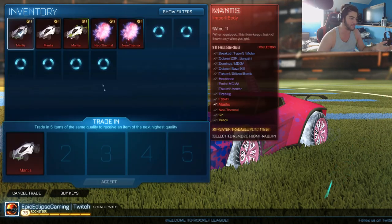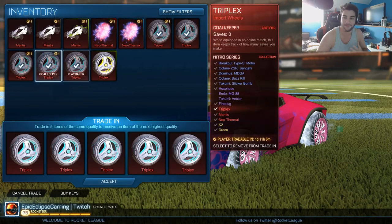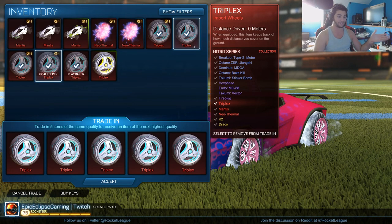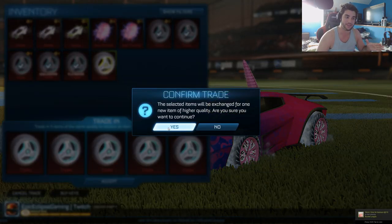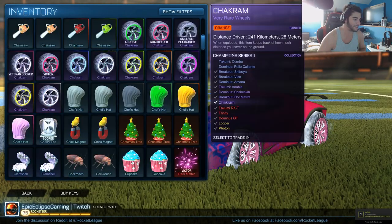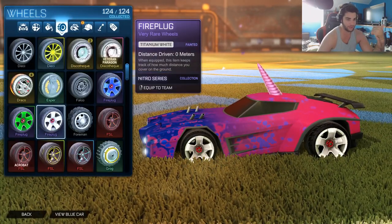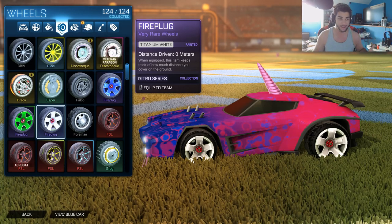I feel like you get such better stuff. Last trade — I'm not gonna be mad, I don't care what we get. We're gonna get exotic wheels so I'm happy regardless. I hope we get some painted ones but let's see. Come on, give us something good. Oh, just normal Draco wheels. Not bad — we came out with painted K2 wheels, painted boost, and painted Fireplug wheels. Can't ask for much more than that. I think this went pretty good guys.